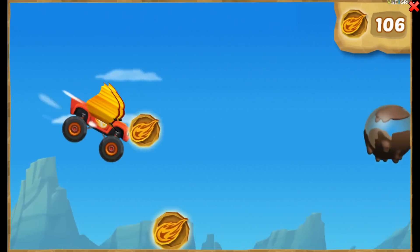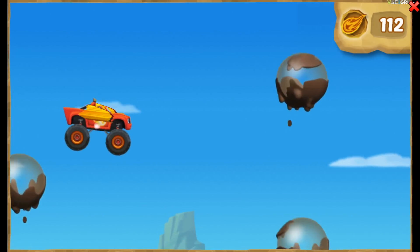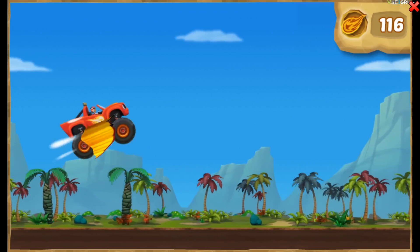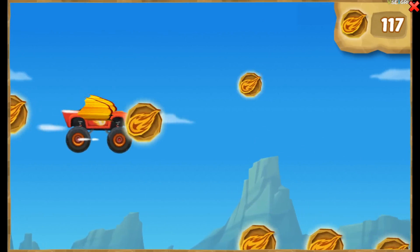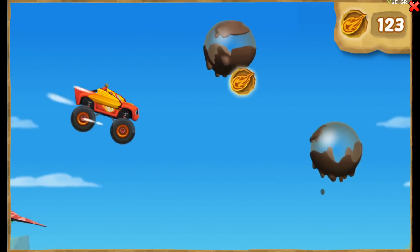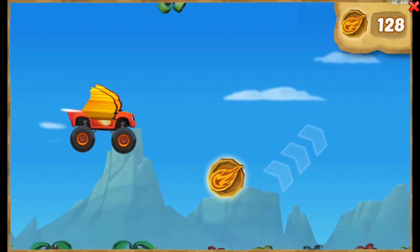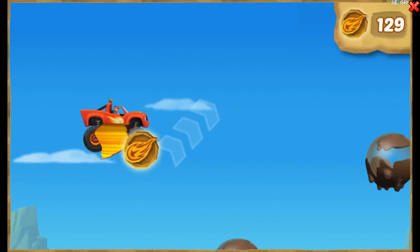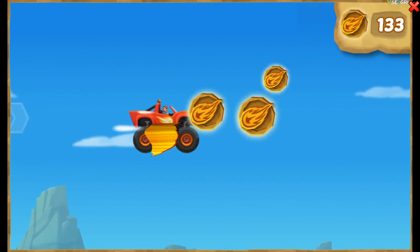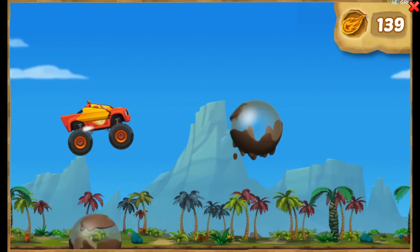Keep going and get to Zeg! Keep collecting dino tokens to help Blaze get blazing speed so he can rescue Zeg! Loving that loop! Nice flying! Watch out for the mud bubbles!